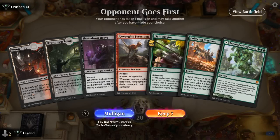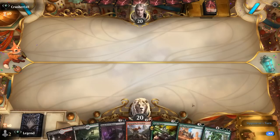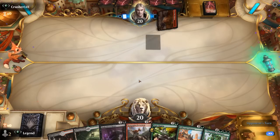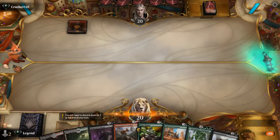Okay, we're on the draw with an acceptable hand — a little slow to get going, no plays turn one or two. But we do have Heavy plus Fight Rigging, so hopefully we're not up against a very aggressive deck. Turn one Mountain is somewhat scary.